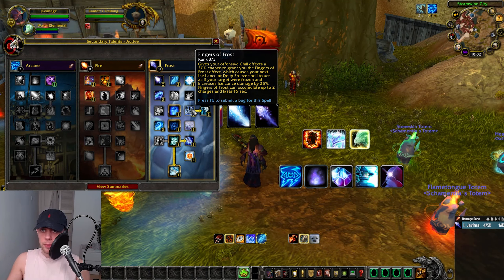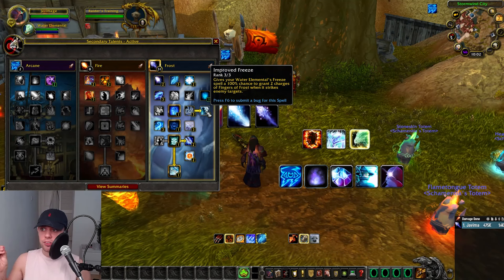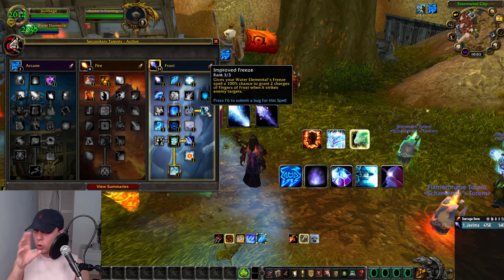Fingers of Frost also increases Ice Lance damage by 25%, and it can accumulate up to two charges. We then have the Improved Freeze talent, giving your Water Elemental's Freeze spell a 100% guaranteed chance to grant us two charges of Fingers of Frost. More on that shortly.